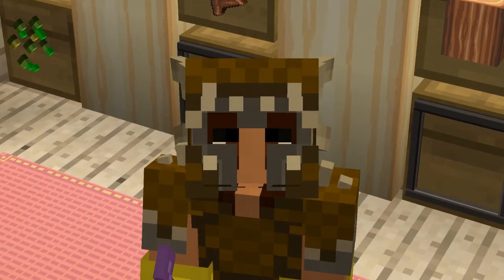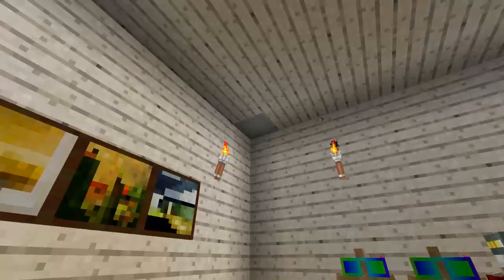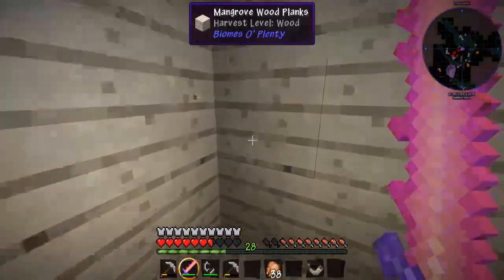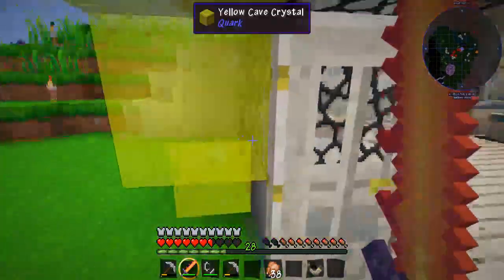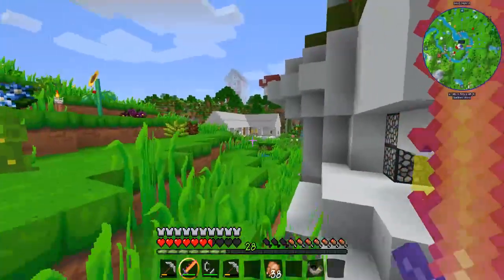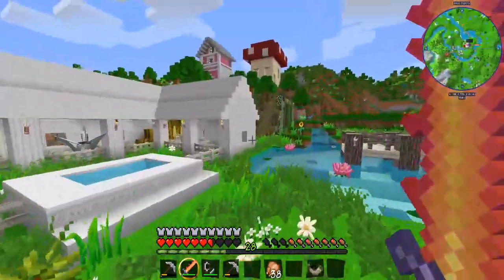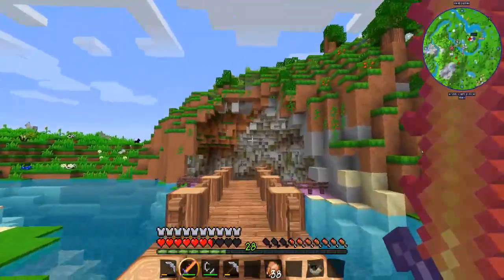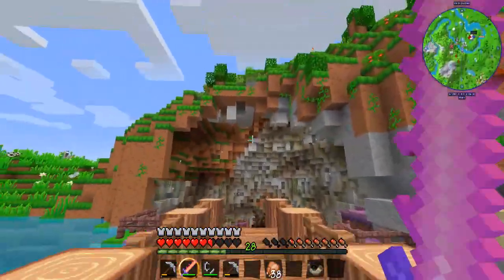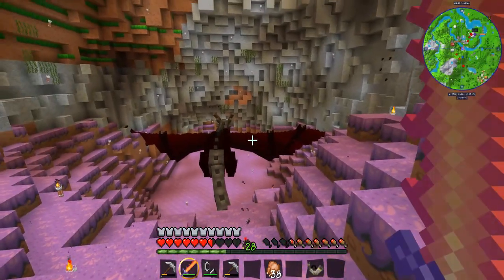Hey guys and welcome back to another episode of Minecraft CuteCraft. In the last episode I showed you guys where my dragon was going to be staying from now on, and I finally completed the home. It looks terrible, but that's what happens when you make a dragon live in a giant cave. I'm still waiting for the vines to grow to hide all of this, but this is where my dragon lives now.